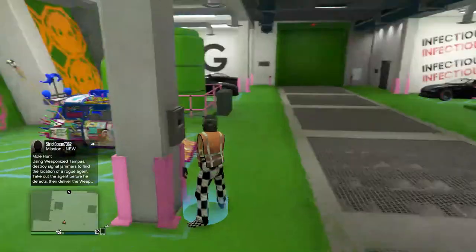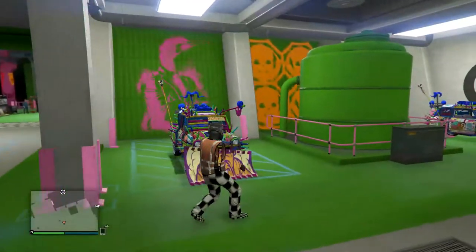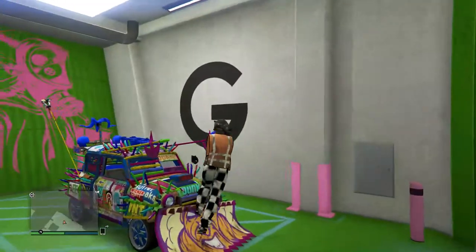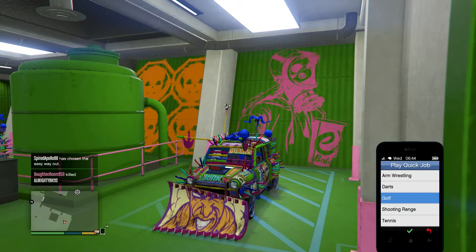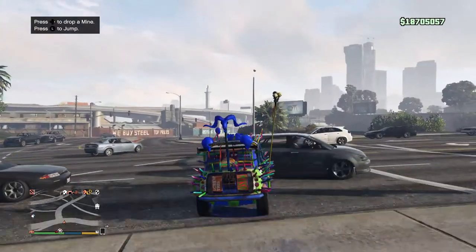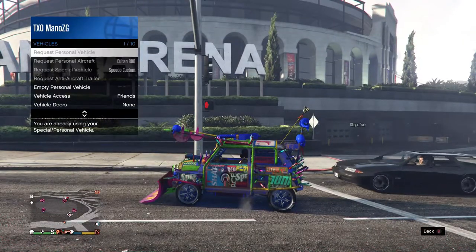Next step: go to the car you have duped — not the duped one, you go to the one over here, the one that you switched over. Get inside the vehicle, open your phone, go to Play, Quick Job, go to Activity, and open up one of these games — it doesn't matter. Click Alone and then Sure. Drive out, then open up your phone fast before the mission starts. Open your phone, go back, back out of that, and then call over your MOC.